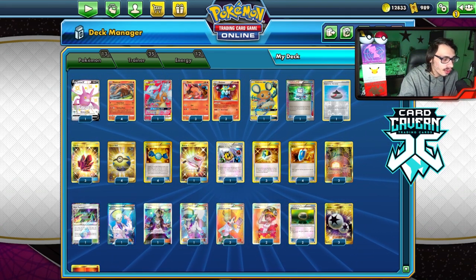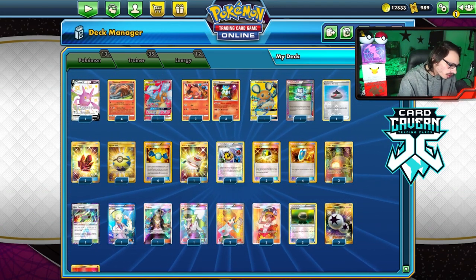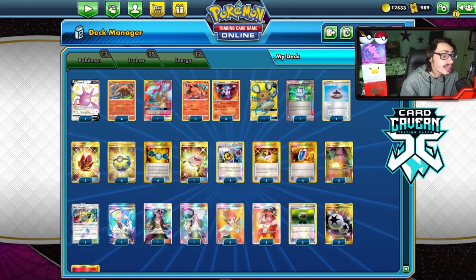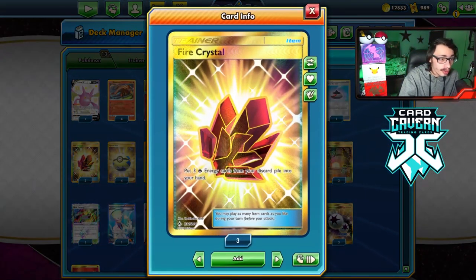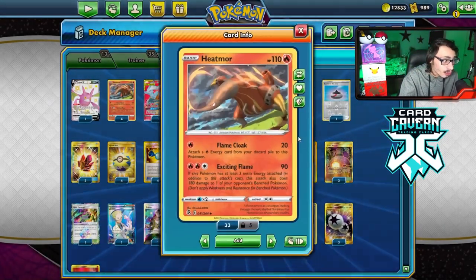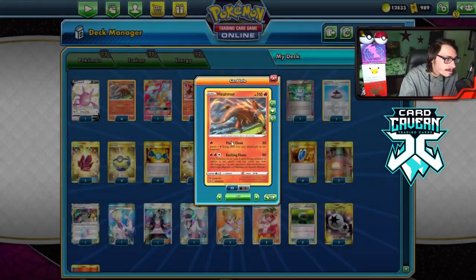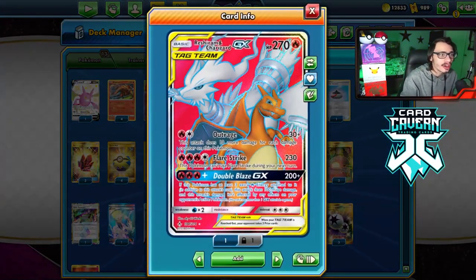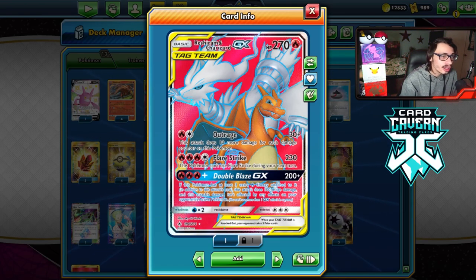Now let's take a look at the list. Since it's Expanded, there's a lot of stuff to put in here — it was kind of hard to fit everything in one deck. The main thing is we want to play a lot of Energy Recovery cards like Fire Crystal to make sure we get energy back in hand when our Heatmor gets knocked out, so we can keep accelerating for Exciting Flame.